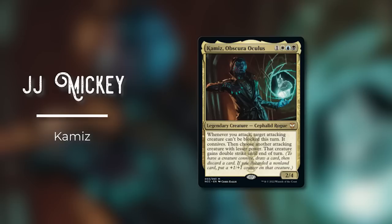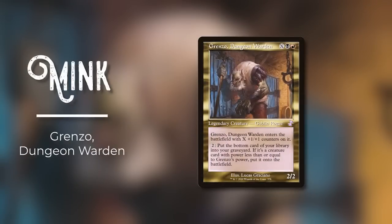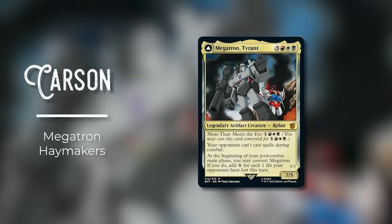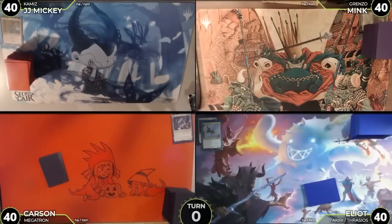We are back today. Elliot's in the driver's seat playing games with our patrons. First in turn order, JJ Mickey is playing Kamiz Obscura Oculus — this came out in Nuka Bena Commander and it's the first time I've seen it. Next up, Mink is playing Grenzo, very on brand as Mink is a huge fan of goblins. Third in turn order, Elliot is playing Akiri-Thrasios, a four-color artifact deck that focuses on flinging Akiri. Rounding out the pod, Carson is playing Megatron — a Mardu artifacts list that just throws haymakers. Mono haymakers dot deck.